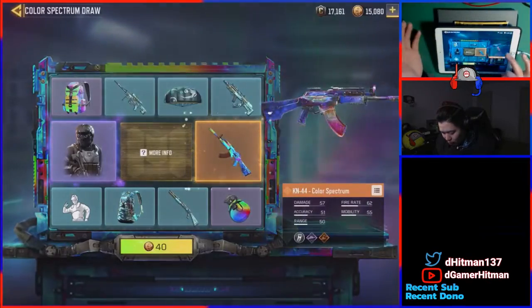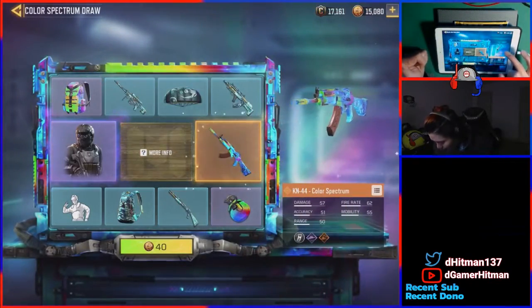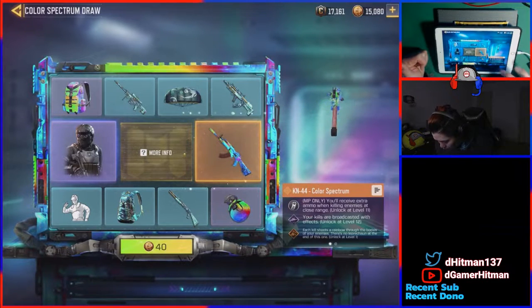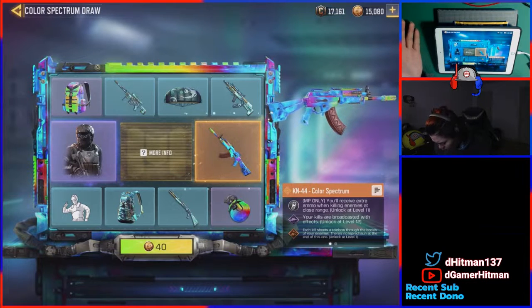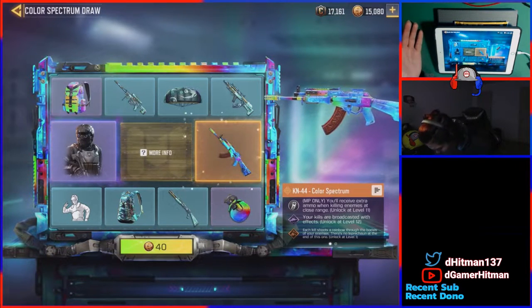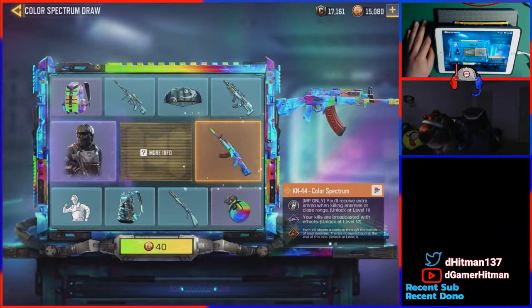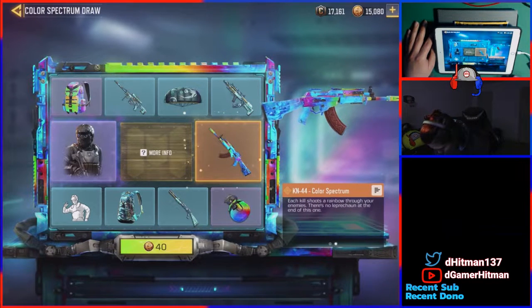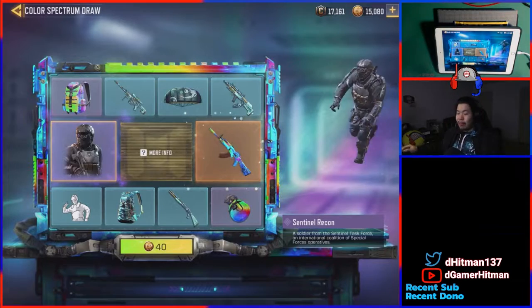Let's go ahead and look at some Color Spectrum pulls. The Color Spectrum KN skin looks pretty solid. The ability is you receive extra ammo when you kill an enemy at close range - pretty good. Your kill gets broadcast - okay, not nothing too amazing. Then the legendary: each kill shoots a rainbow through the bodies of your enemies. There's no leprechaun in this one.